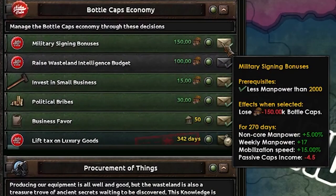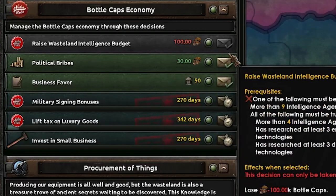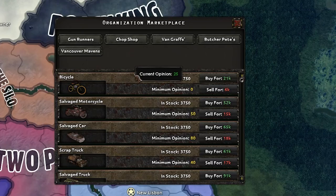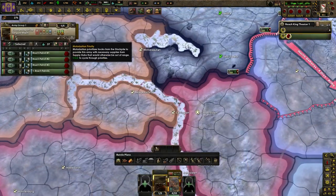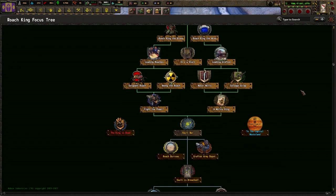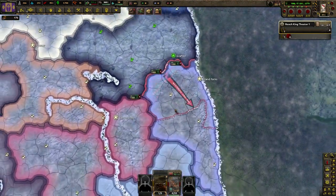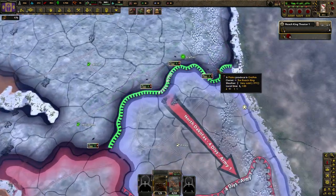Our treasury is stocked back up and the operation is going again, so we're going to be able to constantly upgrade our spy agency purely off what we steal. We'll also run schemes like military signing bonus and invest in small business and political bribes. We went over to the chop shop and bought some bicycles to fully motorize our army - we only needed 200 vehicles. Now that we're done with the left and right side we have vault war coming in 45 days.